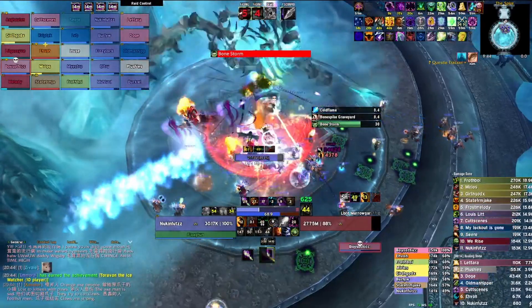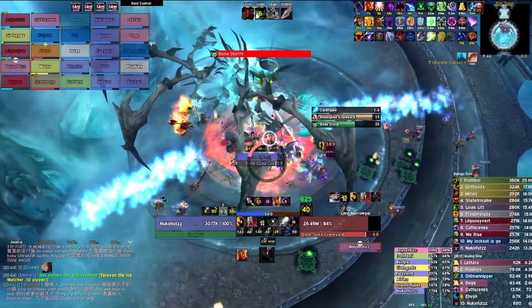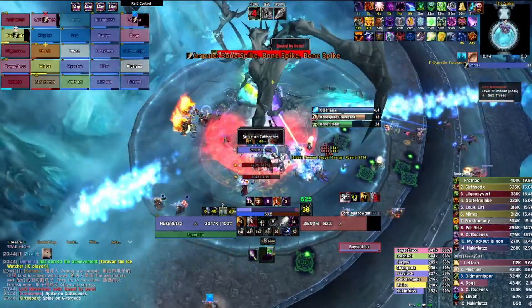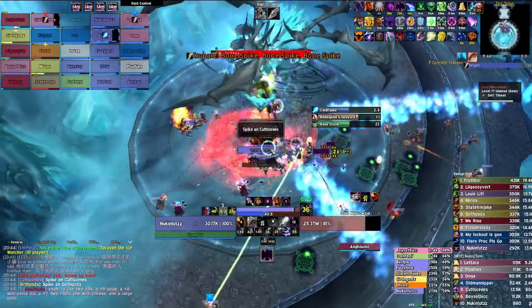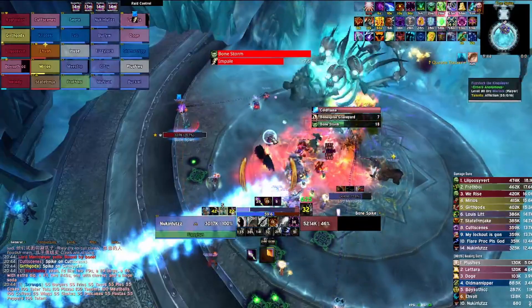I recommend hitting Immo Aura right before the spikes go out. I believe that Immo Aura will still happen even if you are spiked, but I could be wrong. If you are spiked and didn't hit Immo Aura before, then you are 100% throwing away a ton of damage.